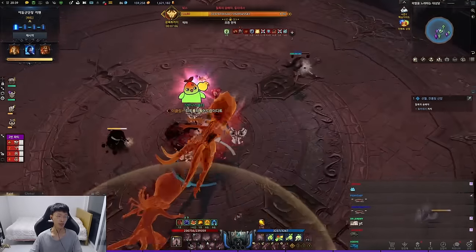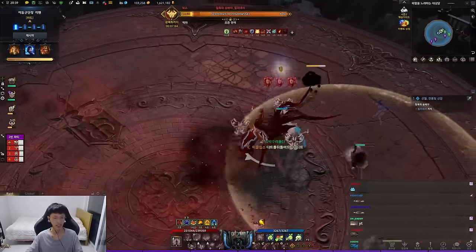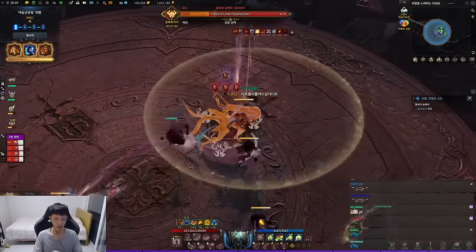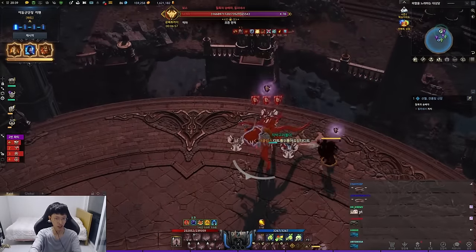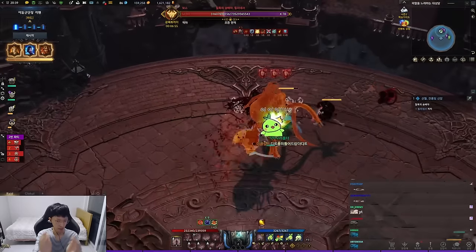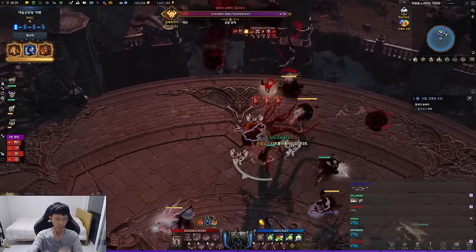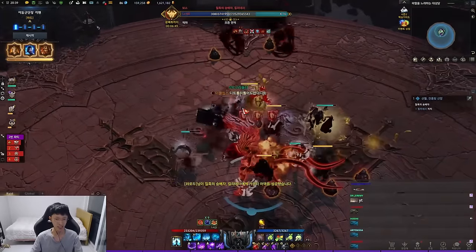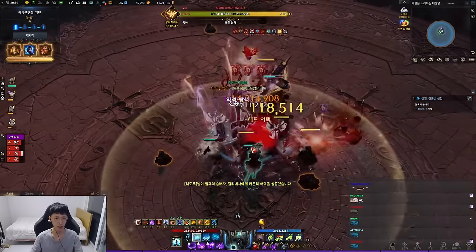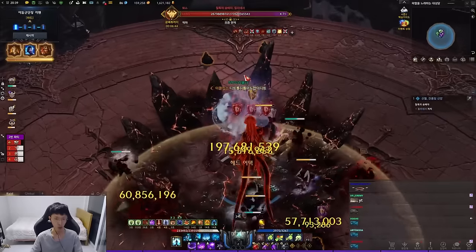That's what happens if you play a slow class — I got instantly grabbed by the octopus pattern. The octopus pattern is basically dash, backstep, and grab. Watch again: dash, backstep, and grab. That is a grab. And when she turns weirdly like that, that's a counter. If you fail the counter, the people who are grabbed literally die — one shot.